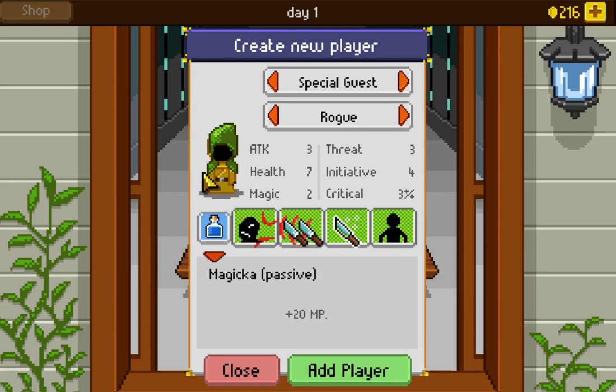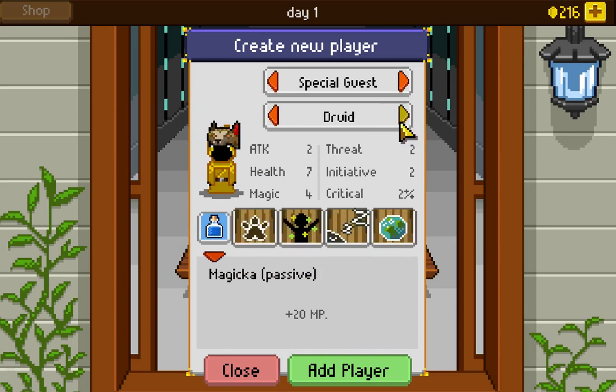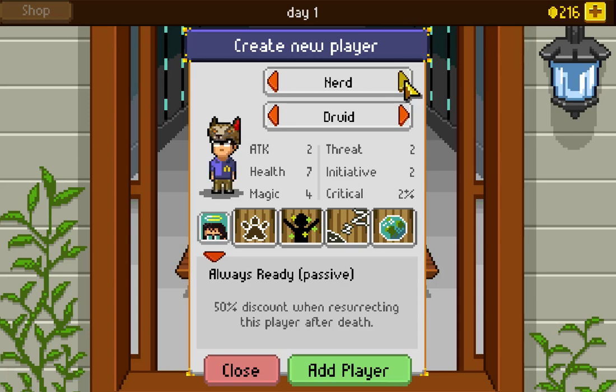Special guest, who you may recognize, has the Magicka passive — he's one of the characters from Magicka, starts with more magic points. Then we're back to Mr. John, whose passive is 10% more experience points, which is always going to be good. There's also a discount for resurrecting that player, but I don't think I want to rely on someone dying to take advantage of their bonus.